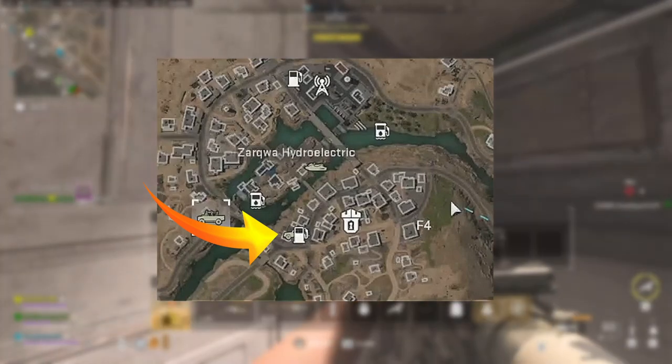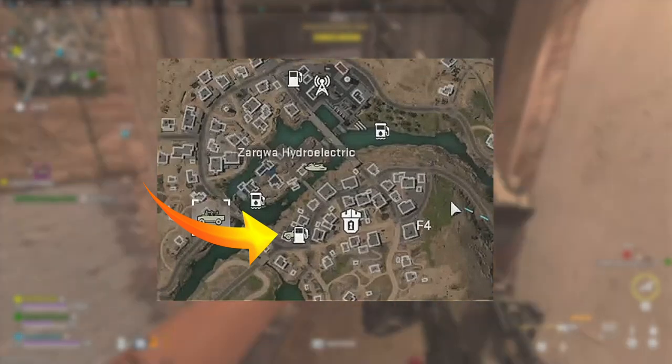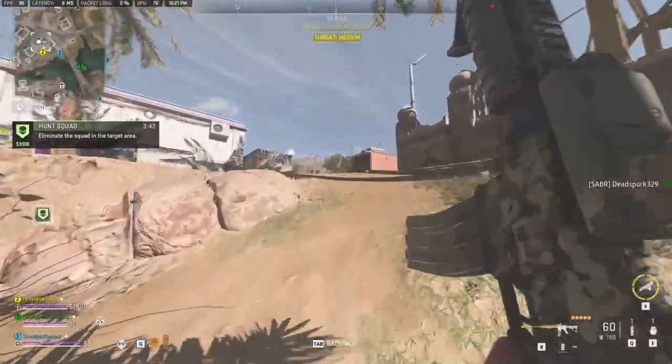Once you get them, all you have to do is drop them in the dead drop right behind the gas station in Zarqua Hydroelectric. Drop them in that dead drop and you'll have this mission complete.